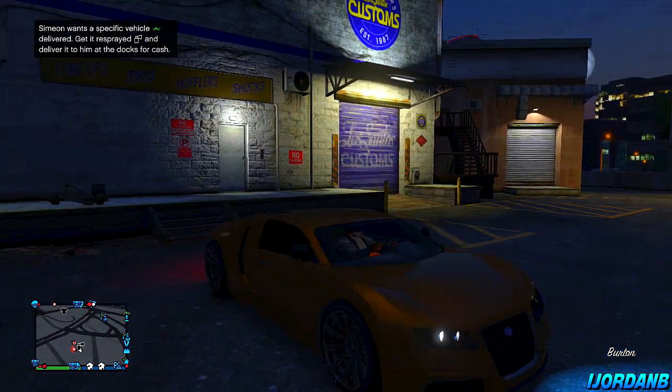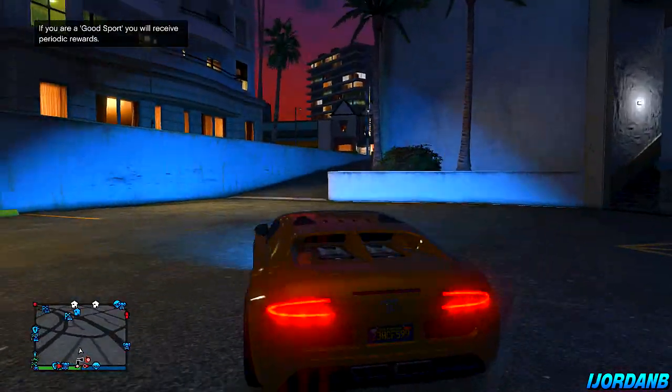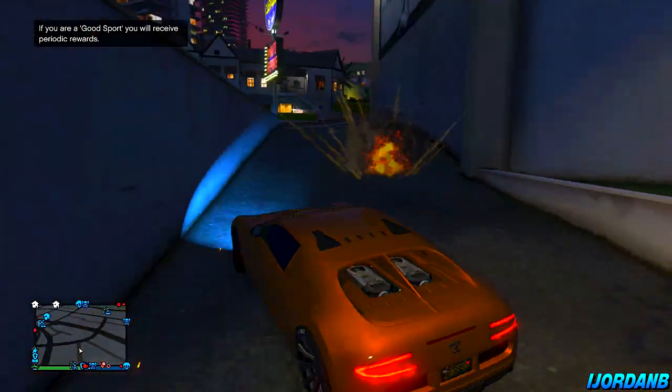Once the customise menu appears, you can just press B or circle on PS3, and now your vehicle is indestructible — nothing can blow it up for as long as you stay in this session. If you move out of this session, go into a different one, or come off GTA altogether, then it will be gone. So you need to do this every time you come into a different lobby.